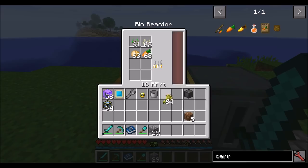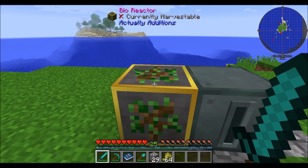Things can get really crazy — different types of resources will fit in there. Again, the more variety you have, the more RF a tick, and the more efficient the bioreactor will be.